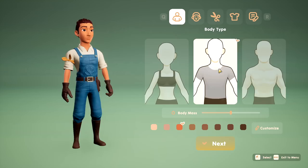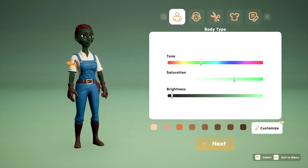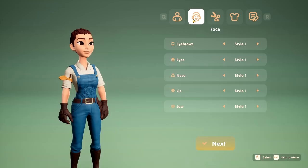So we've got three different bodies to pick from. Let's see body mass — we'll go right in the middle. Different skin tones, and you can even customize. We could go fantasy — we could make some forest nymph! Okay, I'm just going to go with the standard one though. No fantasy today.